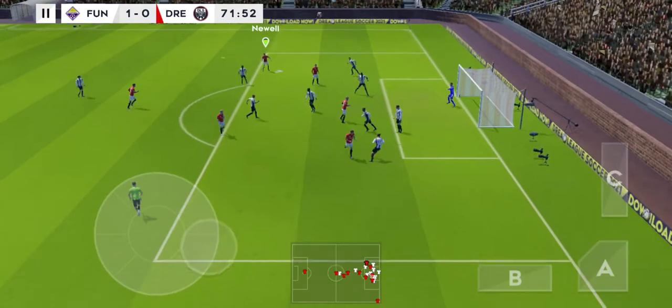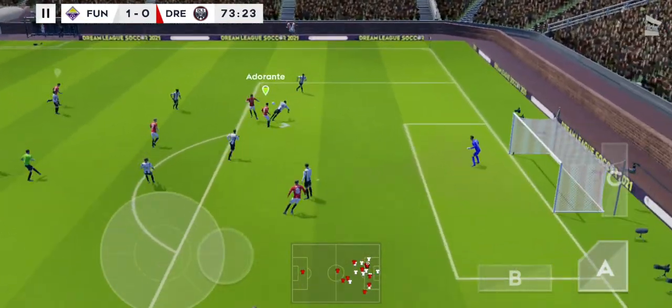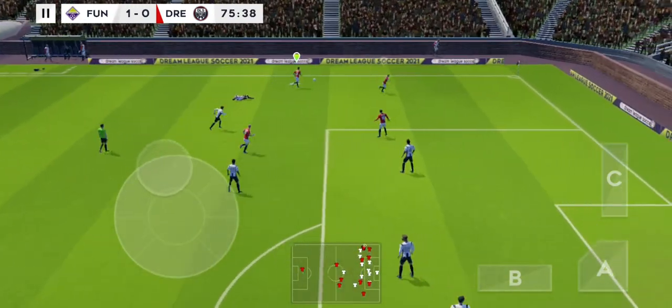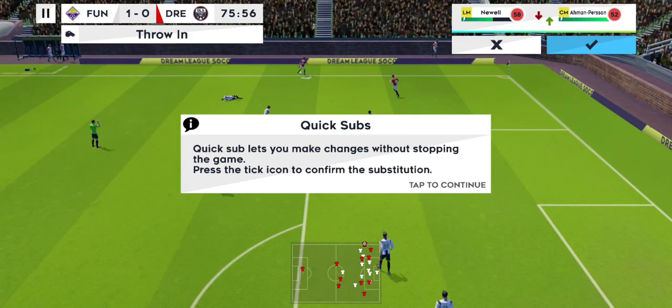And that's into the box. Fancies his chances from here. Long range effort. Determined challenge there. Quick sub lets you make changes without stopping the game. Press the tick icon to enable the substitution.